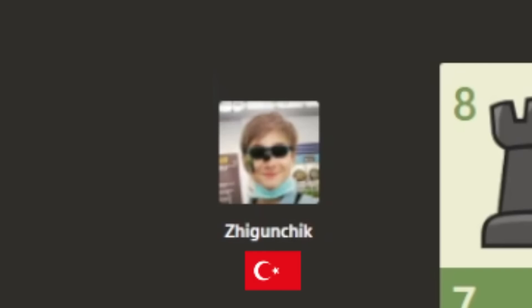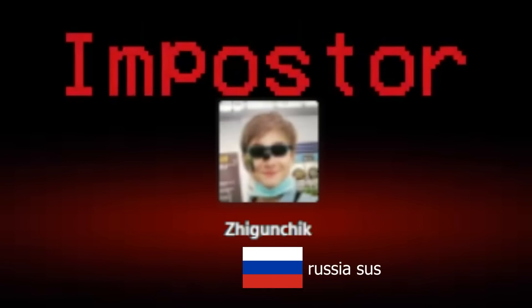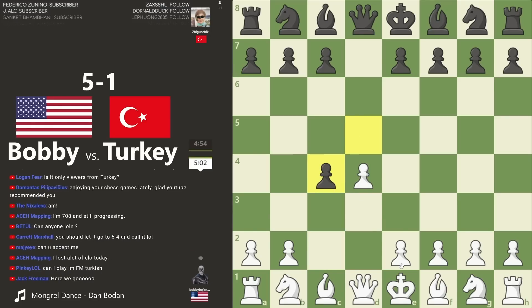Our next opponent is Zagoon Chick — good luck. Only viewers from Turkey today. We're gonna have the Queen's Gambit here: starts out with d4, d5, then you play c4, gambiting a pawn, offering it up as a little sacrifice to gain a positional advantage. They accepted the gambit.